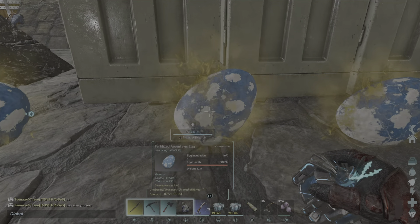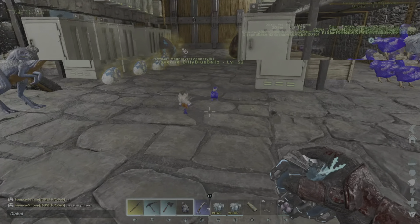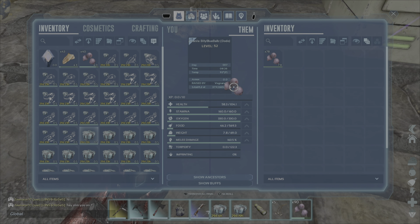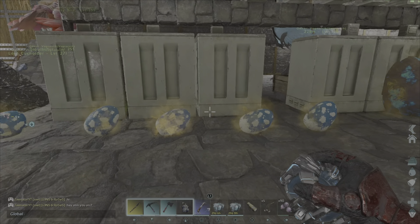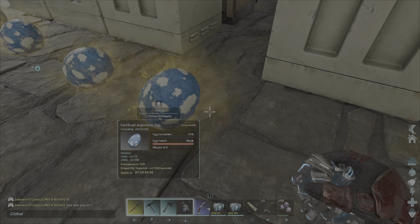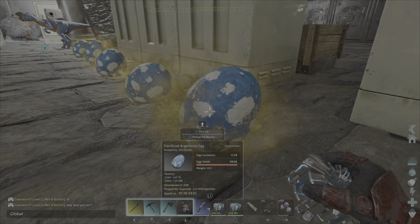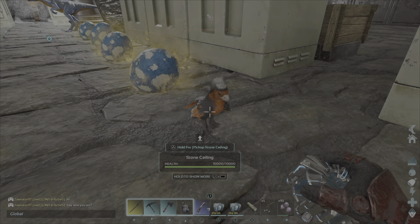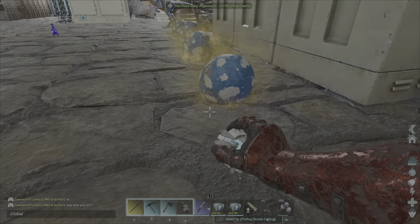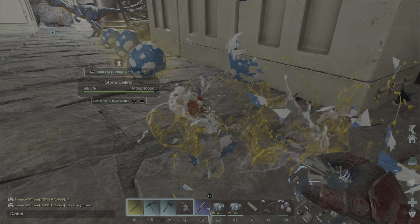And then what do we got left on these? About a minute. So we'll be back when those are ready. Billy, are you ready for it? Have some more berries, buddy. Let's get these eggs. Time to do another line, guys. Can't wait to hatch these eggs — definitely a line of eggs. Birds — one of my favorite animals in this game. Argents — they're so pretty, they're so cute, and they're useful.